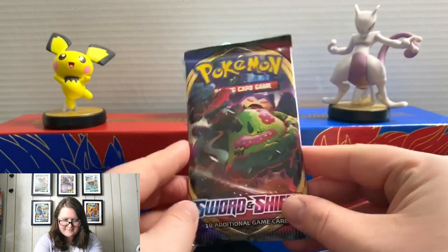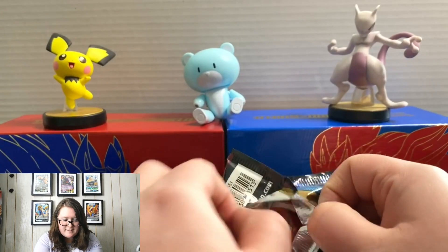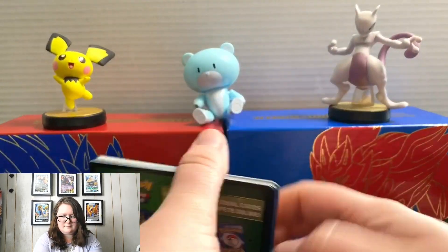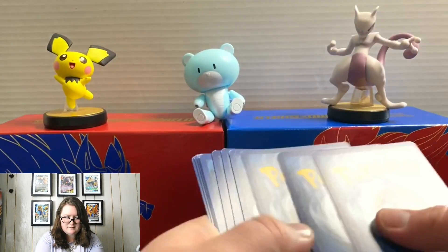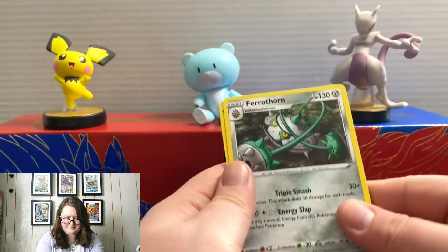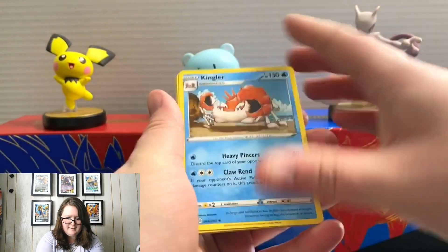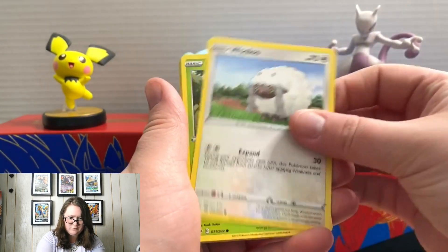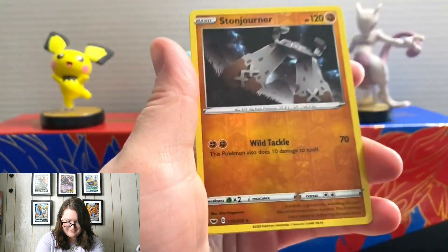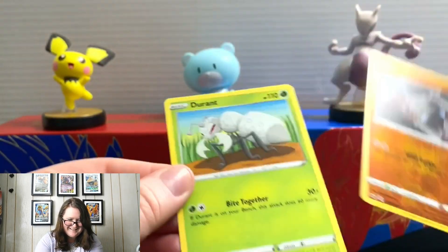Next up we have a Sword and Shield pack with Snorlax on the front. The packaging makes it so much harder to open. There's our online code and a Steel-type Energy. We have Fairthorn, Crushing Hammer, a Kingler, Blue, Grookey, Sobble, a Rhyhorn. Ooh, look at that Sundorner Reverse Holo — I like his face, he has the cutest little face. And then a Durant.